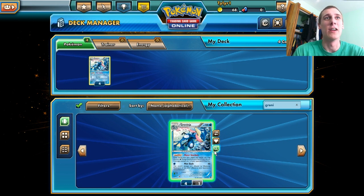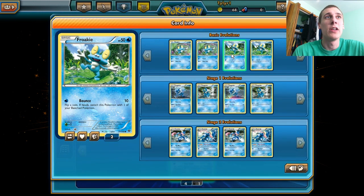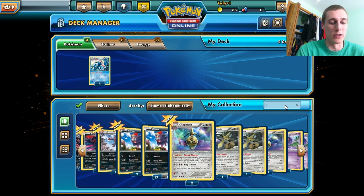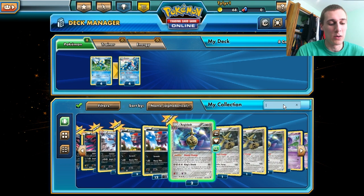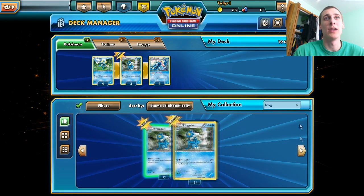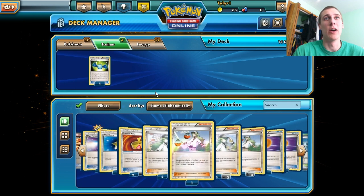We need Froakie and Froggadier. How many Froggadiers do we have? Plenty. And Froakie — I only have two. Good, we have enough Froakies. Put four of these guys in there, and then we don't need everybody in the middle. Froggadier — put two in the middle because he's awesome. We're going to put Rare Candies in here so we don't forget about those — I always forget about those. We'll also put the supporters in here.